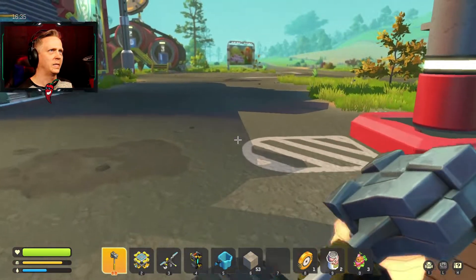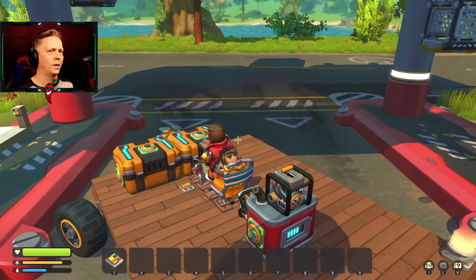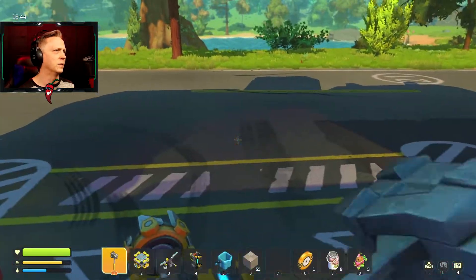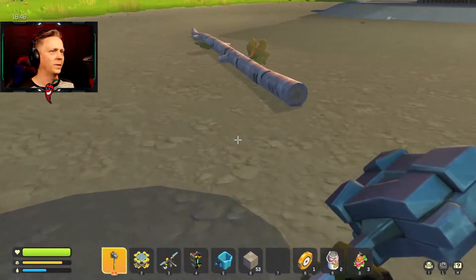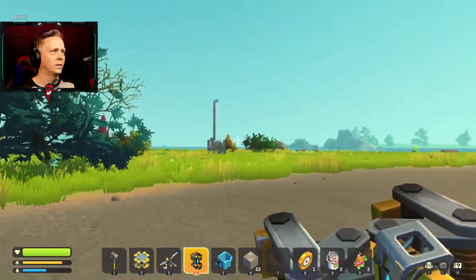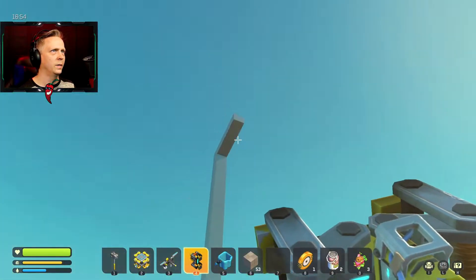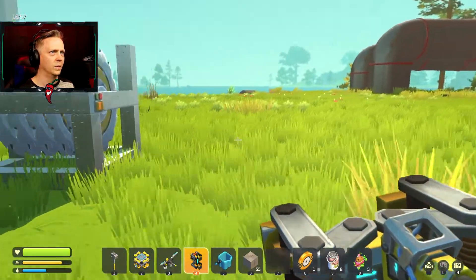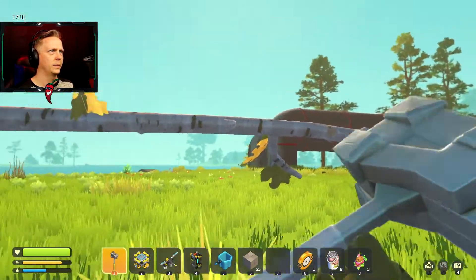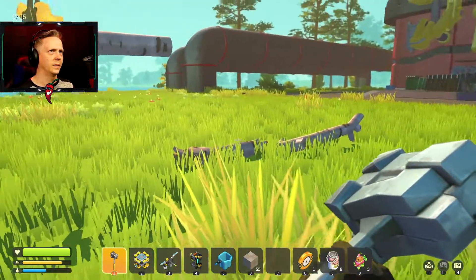I keep getting stuck under the vehicle — like I just drive up or walk up to it and somehow I manage to nudge myself under it. Usually I could get out but that time it didn't want to work. We're gonna take the lower block and go up here. Yeah, it doesn't have enough room. So we do it like that and basically break it into pieces.